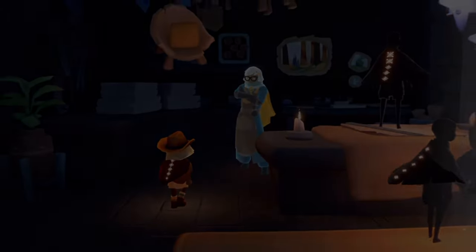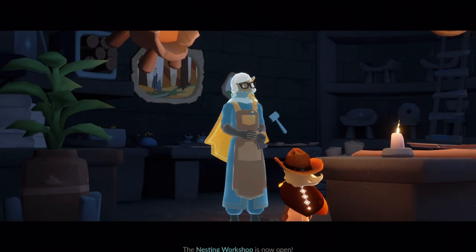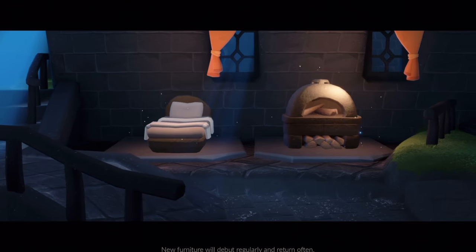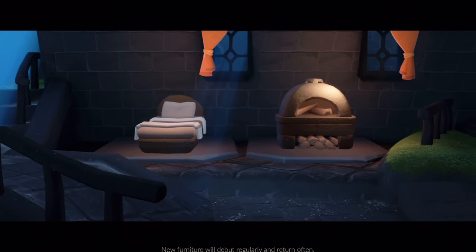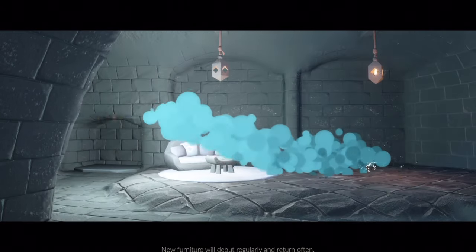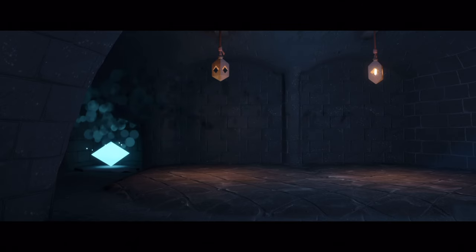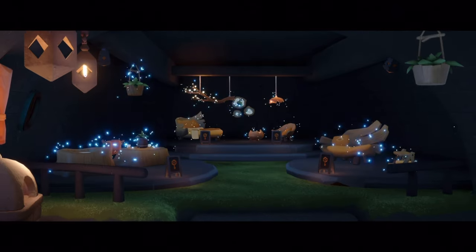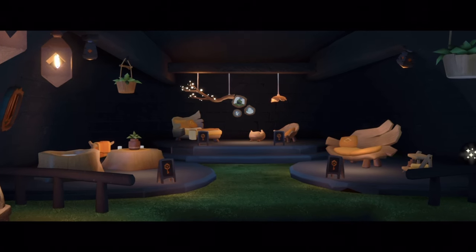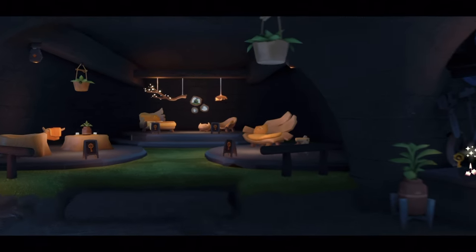Turning in our quest — the nesting workshop is now open! New furniture will debut regularly and return often. Over here we have a shared space, and this shared space is equipped with every single furniture item that they sell. The seasonal area is now open; we can unlock items from the seasonal spirits.